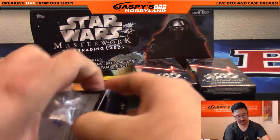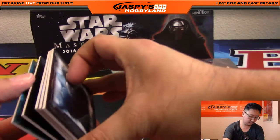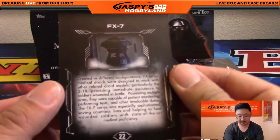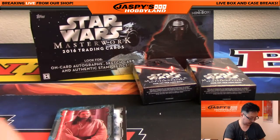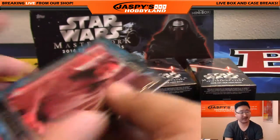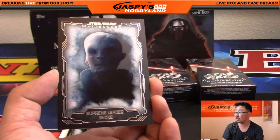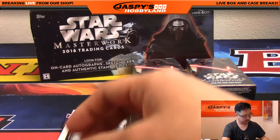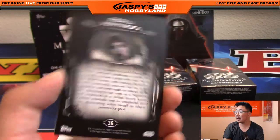Pack 2, mini pack 2 for John. We got FX-7 — I think there's another medical droid. Show of Force: Qui-Gon Jinn, looking stoic as all Jedi are wont to do — you've got to be relaxed, at peace. Supreme Leader Snoke — some people speculating that he is much smaller than he appears on that projection. And Asajj Ventress, who is the assassin used by Count Dooku.